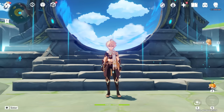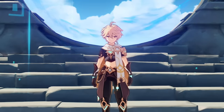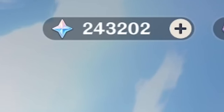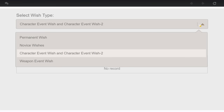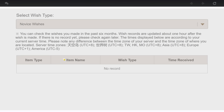We are now at the stage of the video where I go into the wishing screen. It's almost version 3.0 and I still haven't clicked on it - mainly because I don't wish on this account. Ladies and gentlemen, I currently have 243,202 primal gems, 61 Intertwined Fates, and 182 Acquaint Fates. As you can see in the character event wishes, there are no wishes whatsoever on any of the banners - that's because it covers the last six months, but it should be convincing enough.